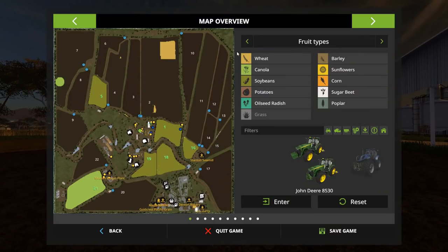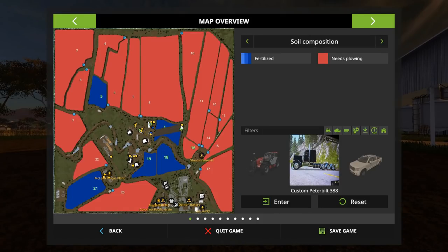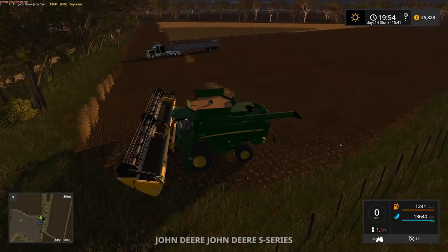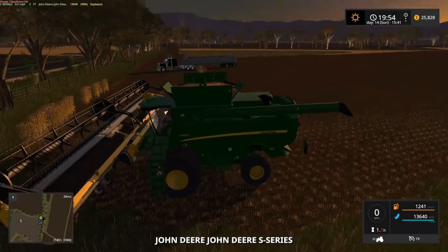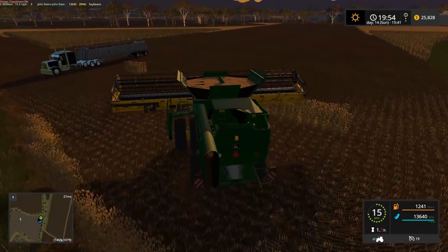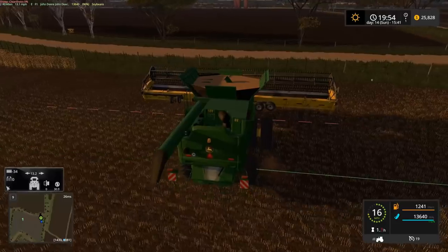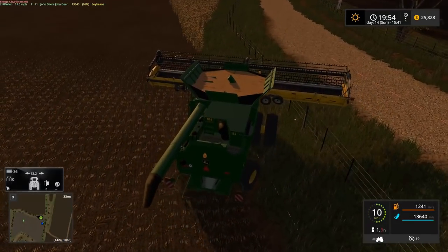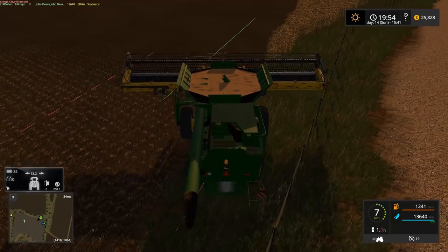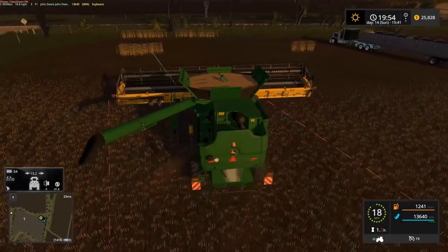Looks like the fields are seeded, so we can take over harvesting — looks like there was already some harvesting going on. John Deere S Series, looks like a 690. Let's see, we're set up for the GPS mod. Looks like we're almost full too — we'll empty this one first.